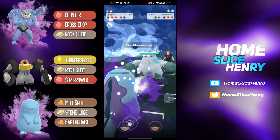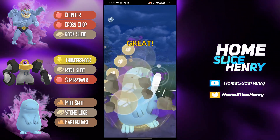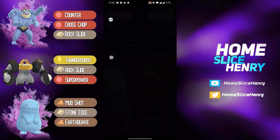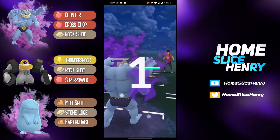Beautifully done — bravo. They have an Abomasnow in the back. Able to get to the Stone Edge — good day, Mr. Abomasnow. Abomasnow actually lived that with 1 HP. Galvantula comes in just to quit. Shadow Quagsire as a closer is crazy.